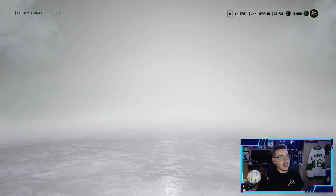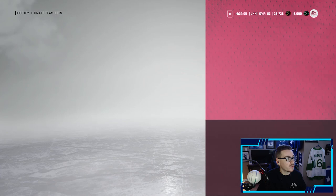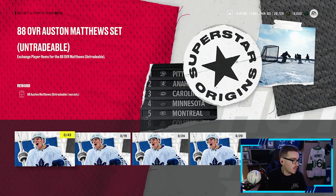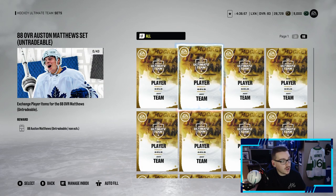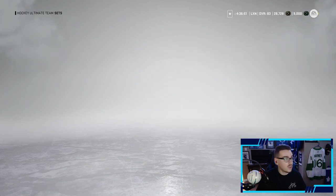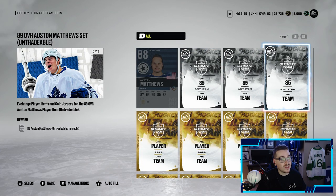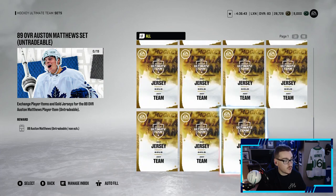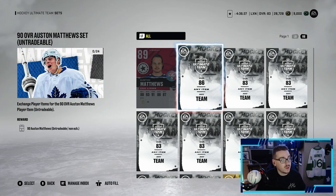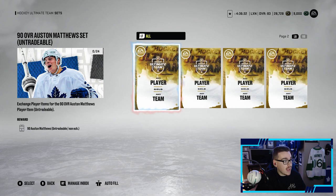Now if we go into sets, this is very interesting — how to create the master set player items. So if you go to the Superstar Origins sets to create an Auston Matthews, the first set to make an 88 you got to trade in any gold player along with 284 overall player items to get the 88 Auston Matthews. To get the 89 Auston Matthews you need the 88, 385 players, some gold players, gold jerseys. To get the 90 Matthews you trade in the 89 Matthews, an 86 overall player, a bunch of 83s, and any players.